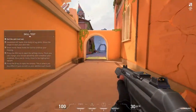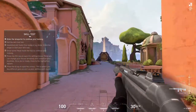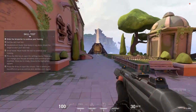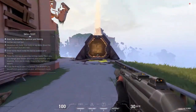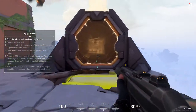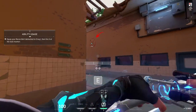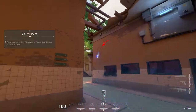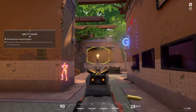They make a huge difference in setting up a favorable fight. Every agent's abilities are different. See what your bow does by shooting that wall — revealing area. And there they are. Use your intel to take them out one by one.